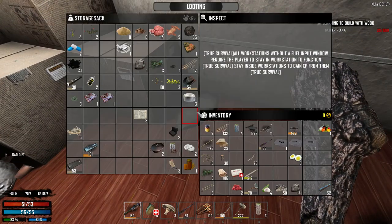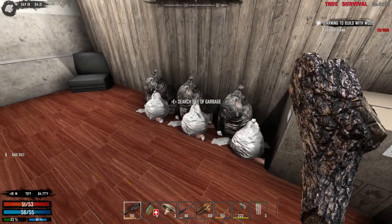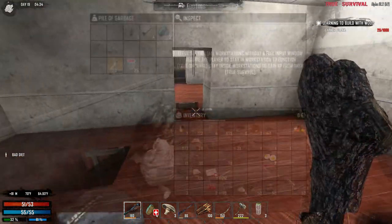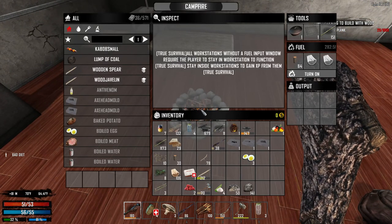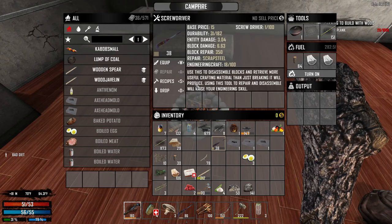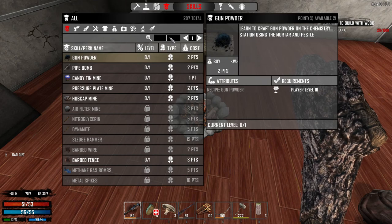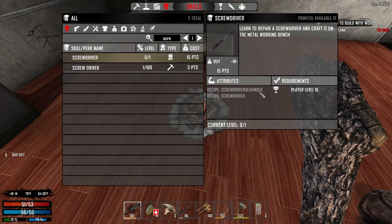Where the heck did I put all these? You shouldn't be in my house anyway. I'm not gonna be giving you too much sympathy on that one. Just get out of my inventory. So what about this? Recipes — I don't know it. This probably comes from a screwdriver, I would guess. Screwdriver here — screwdriver head mold.